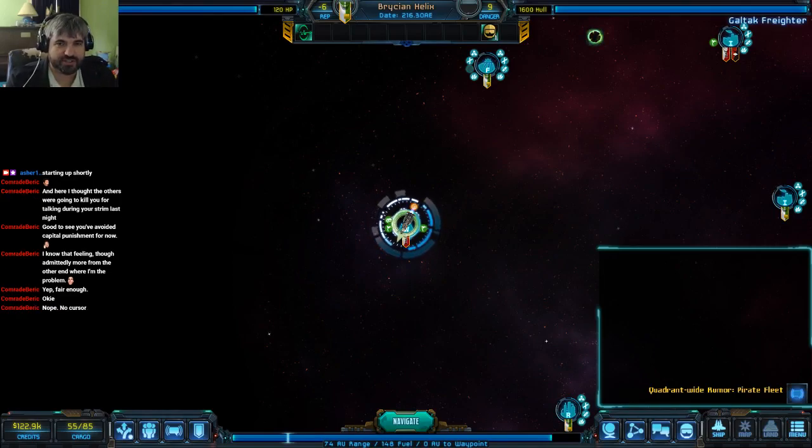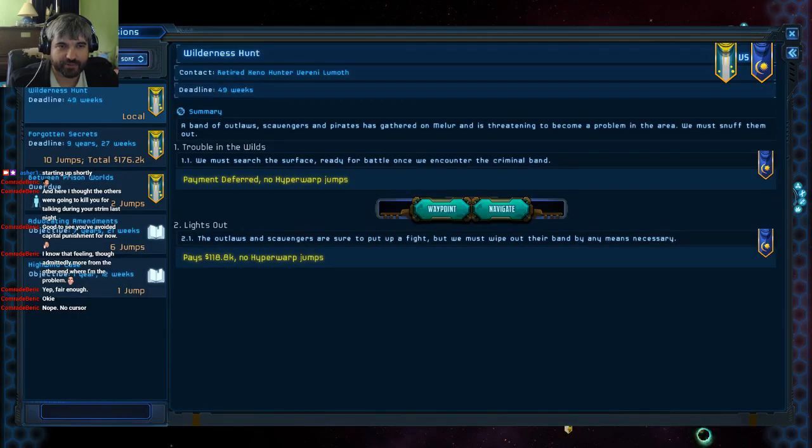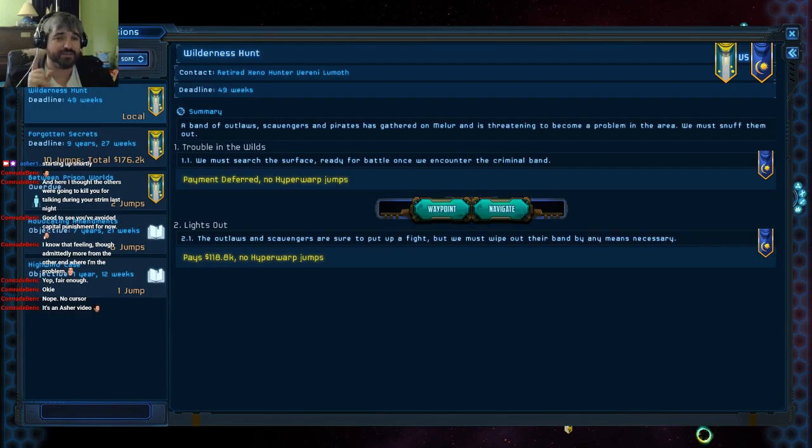Hey everybody, Asher here. It's more Star Traders Frontiers, and what is very exciting — we do have no cursor showing up on the screen, but that's okay. We are doing what I like to call the Crew Combat Clinic. I wouldn't exactly say it's like a total clinic where I know everything, but I certainly know more than I used to.